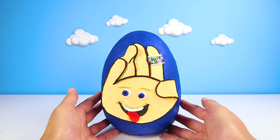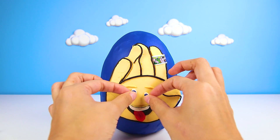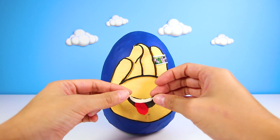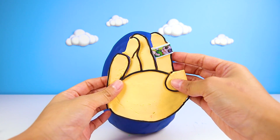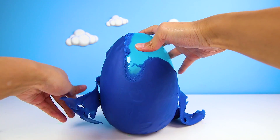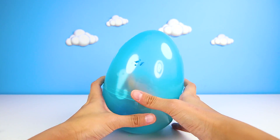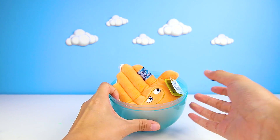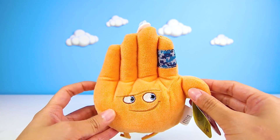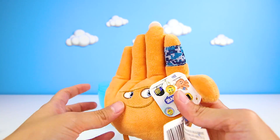It's High Five! This High Five has a Paw Patrol Band-Aid on. He has two eyes, two eyebrows, a mouth, and his face is a giant hand. I can't wait to open up the egg. This Play-Doh on his egg is blue, and the egg is blue too! Here is a High Five toy — he looks so silly. And this time he is wearing a blue band-aid. Now let's give him a high five!